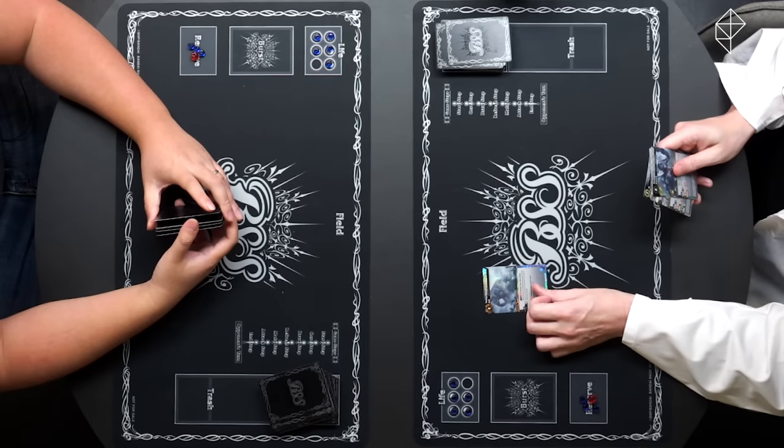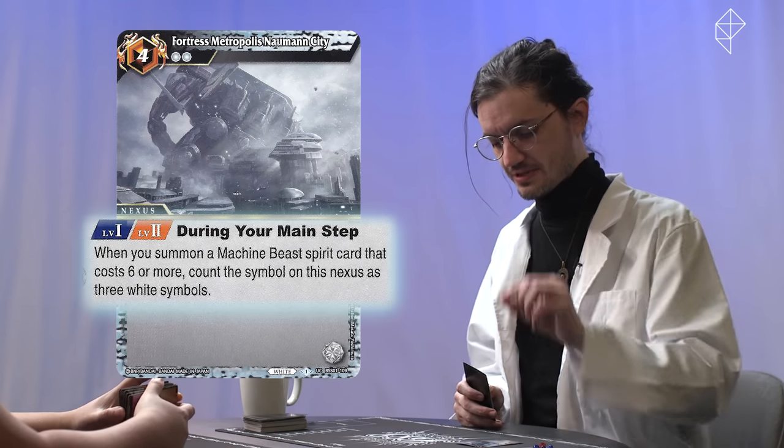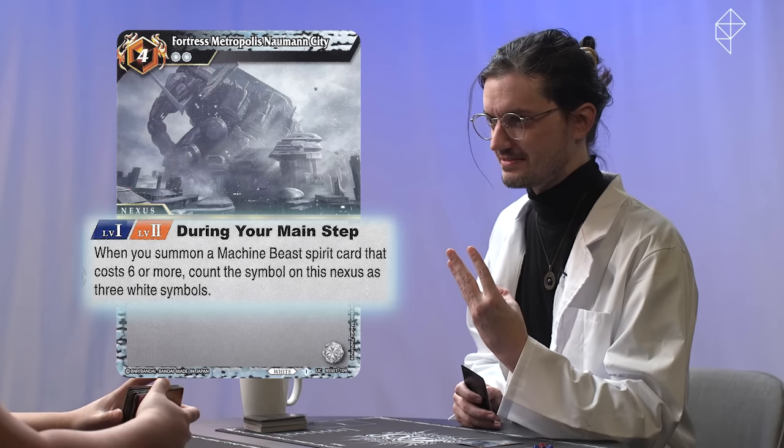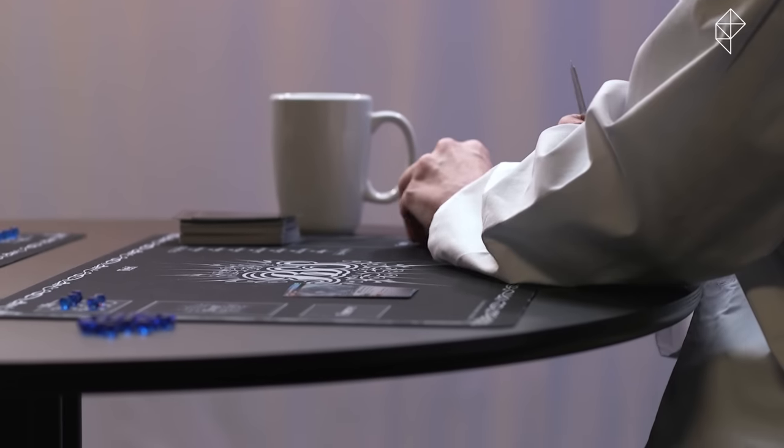As I bested you in our first contest of tactics, I will be going first, so I'll do my start step. Core step — I skip because I won. Draw step. And refresh step. Nothing to refresh. Let the battle commence. Fortress Metropolis. When you summon a machine beast card that costs six or more, count the symbol on this nexus as three white symbols. I pay the full cost of that, and I yield my turn.